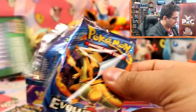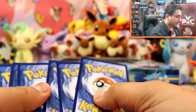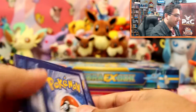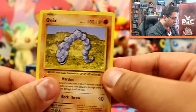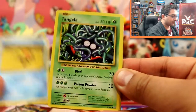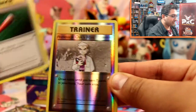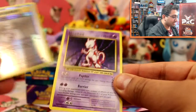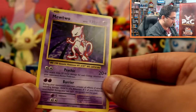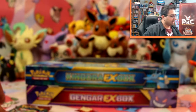Right, onto Evolutions — let's not slow down. So we have Onyx, Magikarp, Fighting Energy, Staryu, Tangela, Pidgeot Spirit Link, Poliwhirl, Full Heal, Professor Oak's Hint, reverse. And a Mewtwo — that's so rare. I'm just gutted they didn't actually make this a holo in this set. I don't know why they didn't do that.